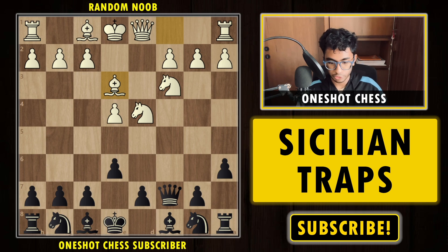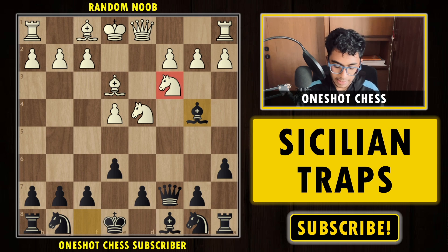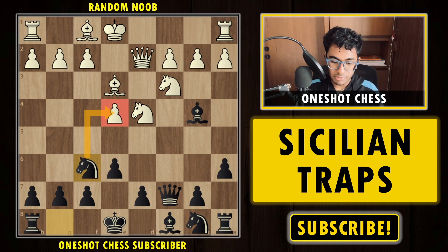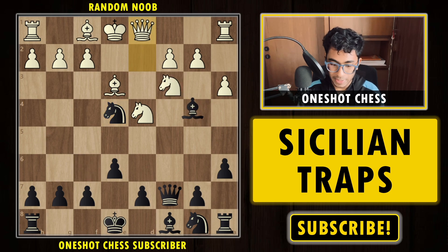White plays Be3. White's general idea is to play f3, Qd2, castle long, and expand on the kingside because black usually castles short. After Be3, we play Bb4 attacking the knight. The queen comes to d2, and now we develop our knight to f6, with the idea of capturing the pawn on e4. If white tries a3, we can already take on e4 — the queen is hanging — and black is already winning: the queen moves, we capture the knight, and it's completely winning.